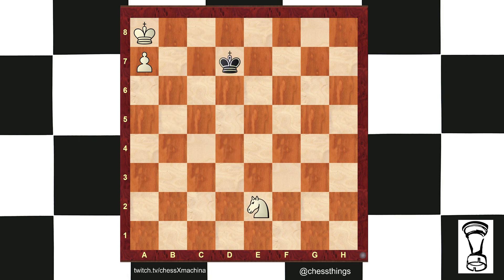So instead, you go to the same color as the knight. c8, knight d4 — same color as the knight. Knight b5 — same color as the knight. Knight d6 — same color as the knight. And we are going to have a draw. In these situations, there's a trick: move to the same color as the knight.